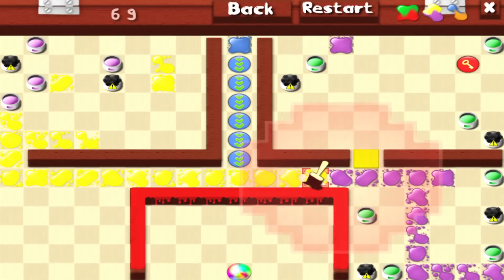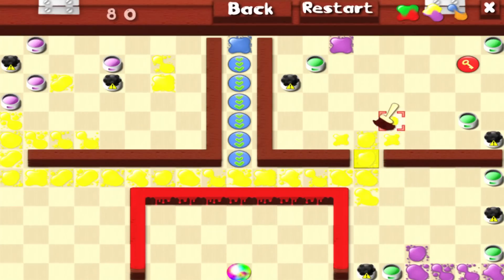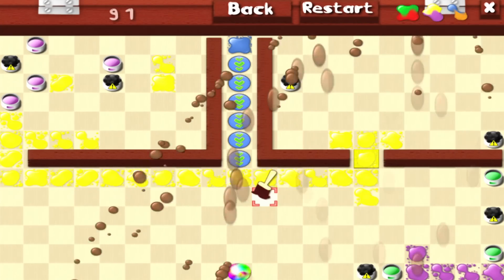It doesn't think twice about throwing up the 'woots' every time you clear a stage. Splotches takes it pretty easy with the tone of the game, offering encouragement and telling you how awesome you are all the time. Thing is, it's pretty well-deserved. The game's no walk in the park, as there's a certain level of floor-planning that's required in pretty much every stage.